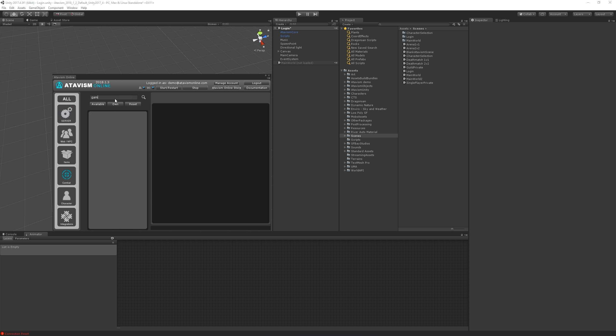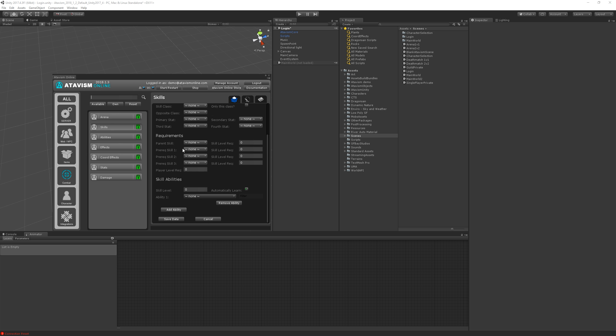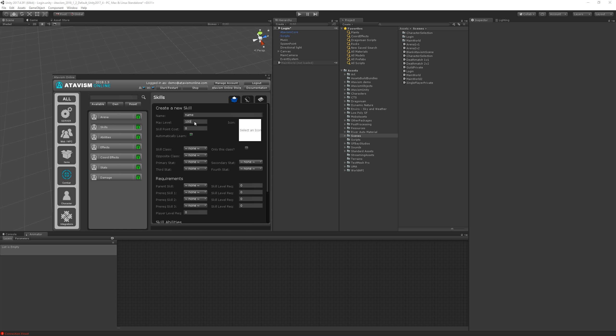Back in the Skills elements, we have max level as mentioned, then we have skill point cost — because the most powerful skills can cost more skill points. There is also an Automatically Learn option, which will automatically learn the skill when its requirements are met, since a skill can be related to other skills. Then we have icon name, and we have skill class, which allows us to define or limit the skill to be used only for a specific class.